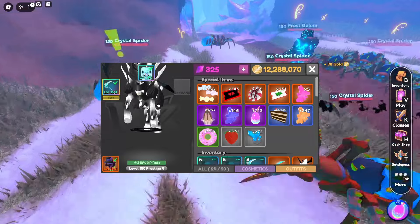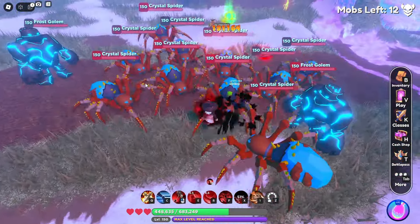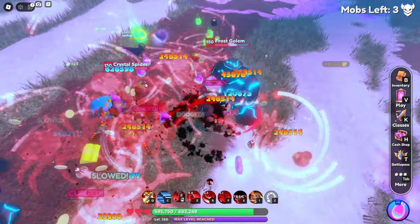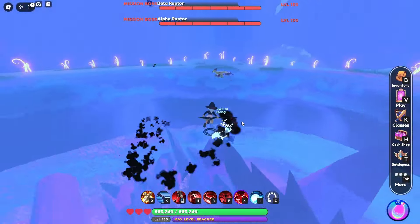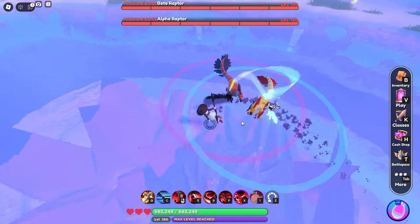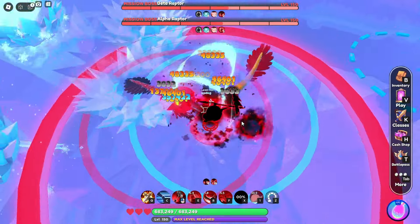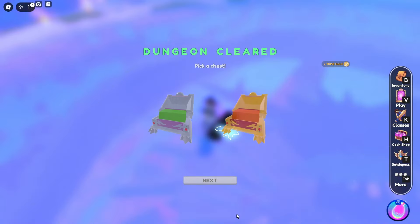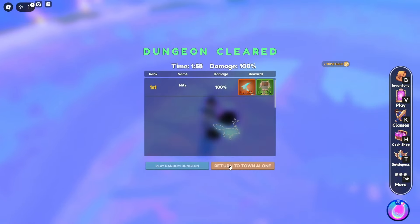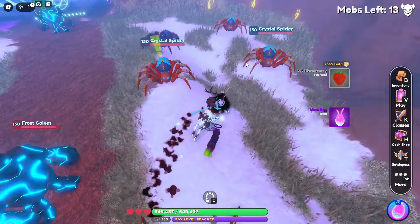Next up we have the demon class. Here's what the AOE looks like, and next is the boss fight. Demon has a very strong ultimate, and finishes just behind Necromancer with a time of 158.